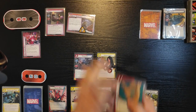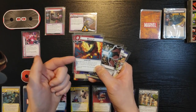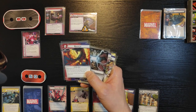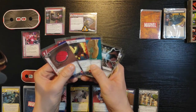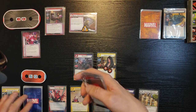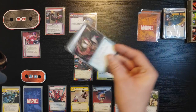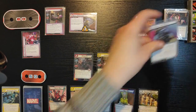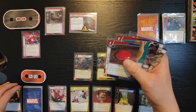He gets one threat on the main scheme on his turn. He's gonna attack me — I think I'm gonna use Backflip here. So I'm not gonna defend. Backflip is an interrupt, cost zero — when I would take any amount of damage from an attack I can prevent all the damage. So he attacks, I get a card — it's Spider Tracker. He gets his two boost cards: nothing and plus two — so it's three damage in total. I use Backflip to prevent the damage, like it never happened.